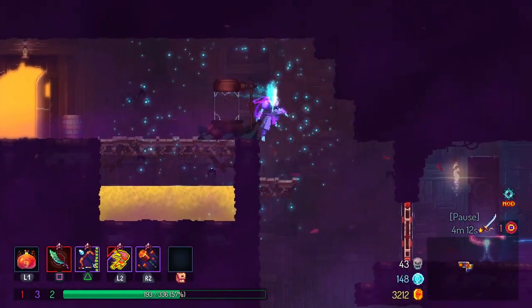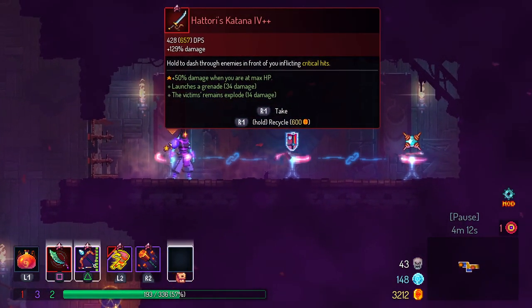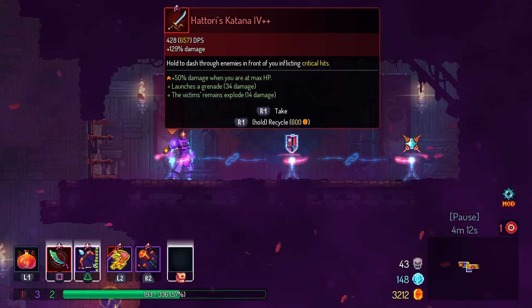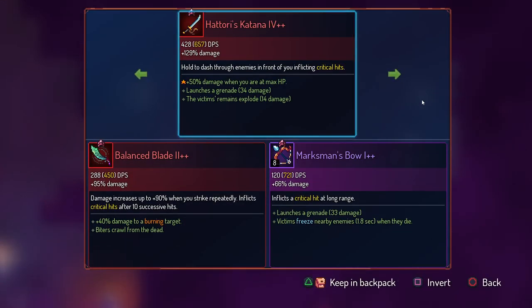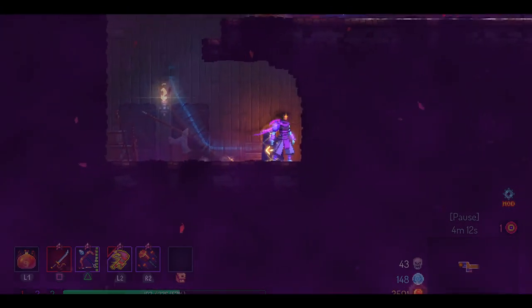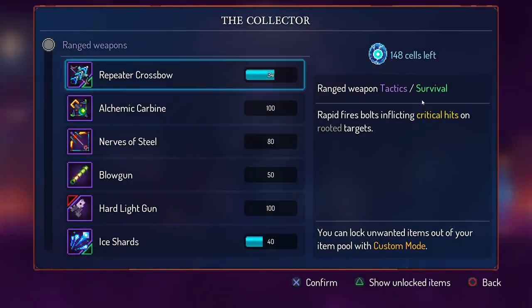I do like to backlog these somewhat. Hold to dash through enemies in front of you, inflicting crits — 50% damage. Yeah, I think that's pretty good, we'll take that. I quite like the katana anyway, so it's just a fun one to use. So we've got quite a lot of different things we could take here.